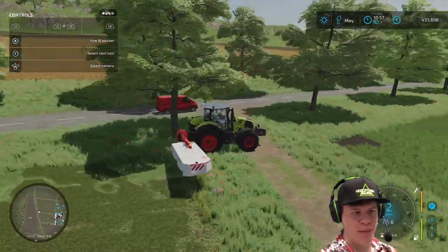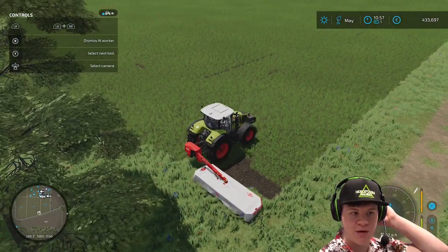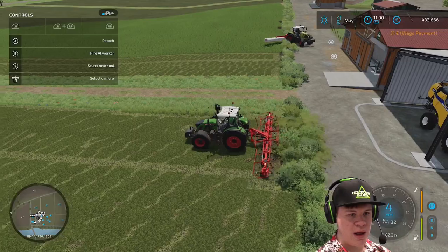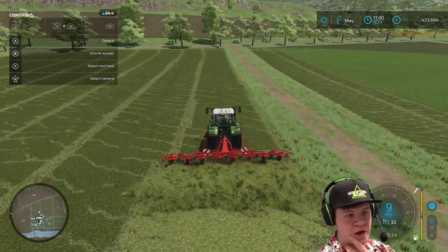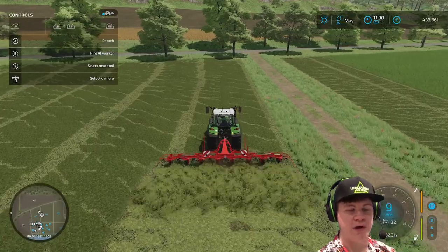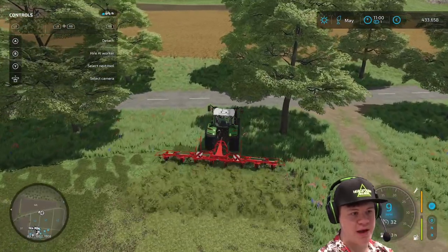That looks pretty good, I'm happy with that. So what I'm going to do is set a worker just to mow this field right here, which hasn't grown quite as much as the other one, but that's alright — still get a bit of grass off it. You'll see there that it changes colour, it turns a lot lighter. In real life that is what happens — once you cut the grass it dries out and all the moisture evaporates. I'm saying this like I actually know how it works in real life, but I have an idea — I've done it myself. I hay time every year, but I'm not a farmer. Basically I've explained it as best I can.